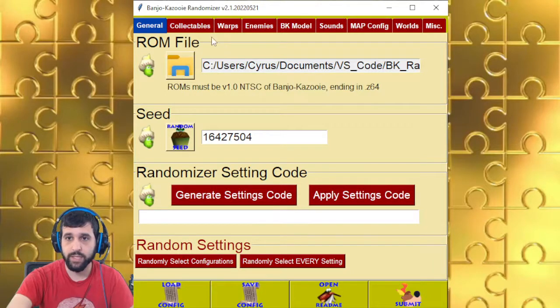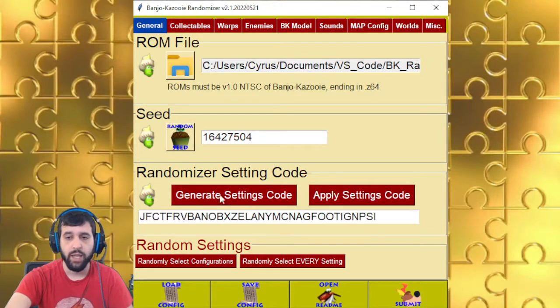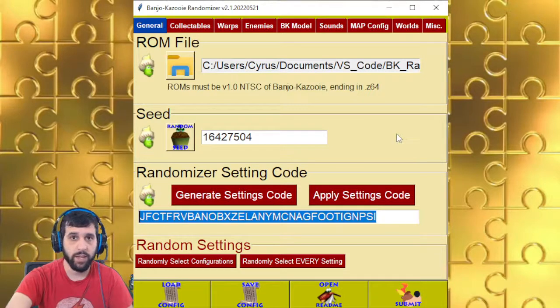Settings code — basically, it will generate a code for all the settings you have in all your tabs, except for the BK model and sounds, because those are preferences. You can give this to a friend or a competitor and they can just apply the settings.